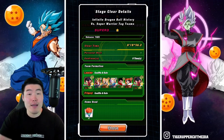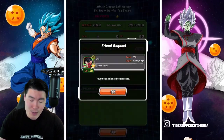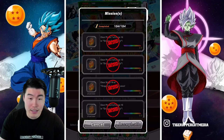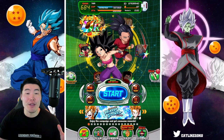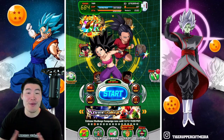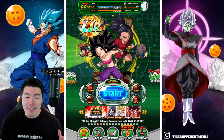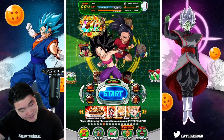My final time was 19 minutes and 56.2 seconds — let me know in the comments what your time was. We used one item unfortunately; we didn't need it as it turned out, but better safe than sorry. Collecting 27 stones here. Thanks so much for watching — if you liked the video hit that like button, and if you're new to the channel hit that big red subscribe button to join the Tiger Squad and hit the notification bell too. That's it — I'm out. Until next time, have an awesome day. I'm Tiger with Tiger Uppercut Media, signing out.